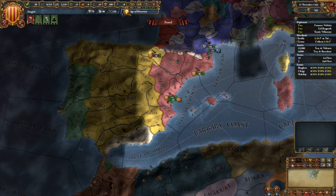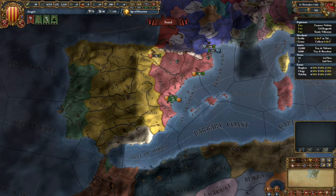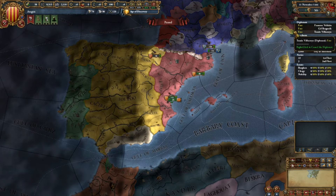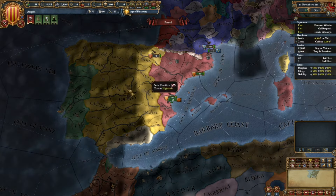Today we're going to go for 100 mercantilism, and we're going to be taking advantage of — it's not a glitch, it's a little feature installed by the Tinto devs. So without further ado, let's do this.